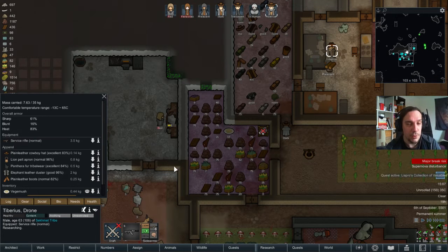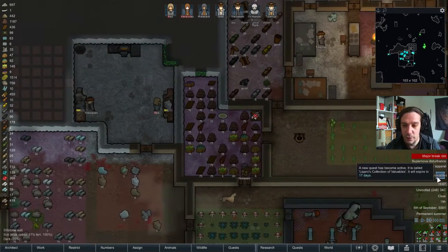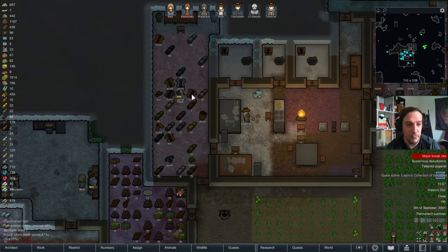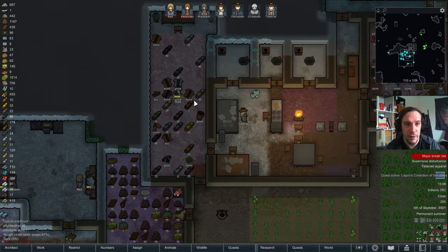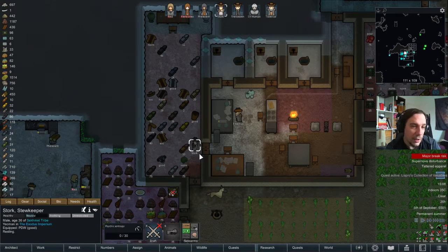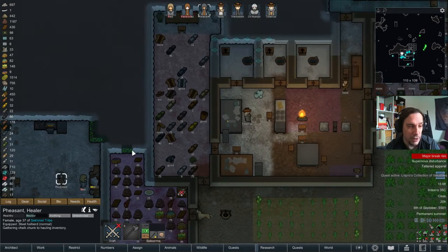Hey there, everybody, and welcome to chapter 16 of my Rhym Atomic Rhymefella playthrough. Last episode I experimented around with plate armors and not plate armors, and I decided that I don't like plate armors during the early game, so Feesant is wearing her duster again.